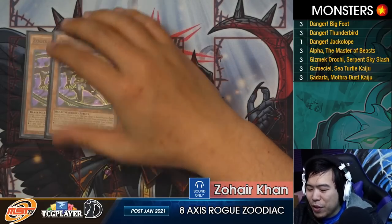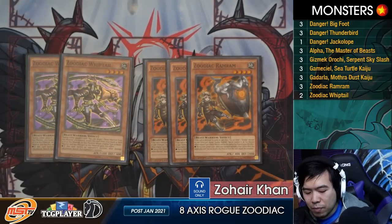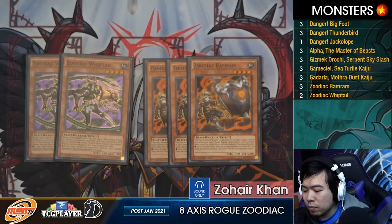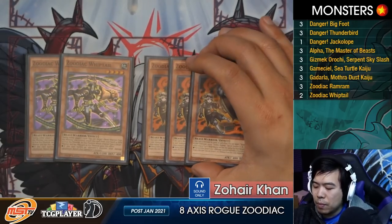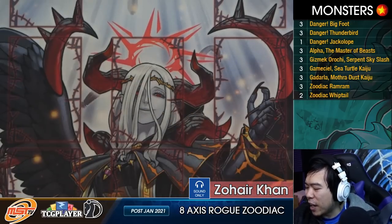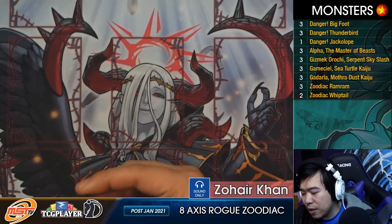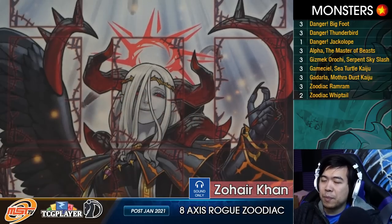This is actually quite a compact Zoodiac package — only five zoo cards. Once you cross five normal summons in a 40-card deck, you go past the point of diminishing returns where the probability of opening one Zoodiac monster doesn't increase more than the probability of opening two in hand. That's why you stop at five. You max out on Ramram instead of Whiptail because Ramram protects you from a lot of traps in this format like Dogmatika Punishment. You play so much draw power — dangers, Trade-Ins, etc. — that you're more than likely to see a Zoodiac monster.